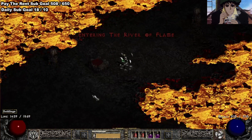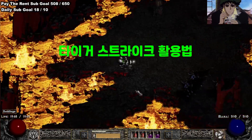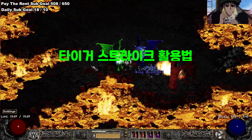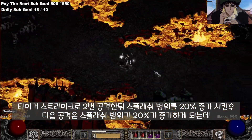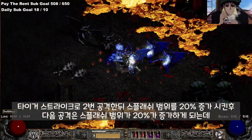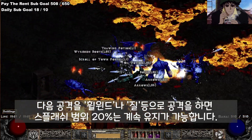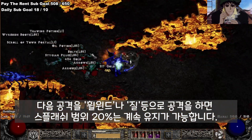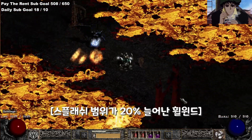You could essentially attack twice with Tiger Strike — one attack — and then use Whirlwind to have increased Melee Splash range. That's totally possible, because I'm currently running 2 charges and I now have a larger Melee Splash radius on my Whirlwind. As long as I keep up those 2 charges, I have increased splash radius.